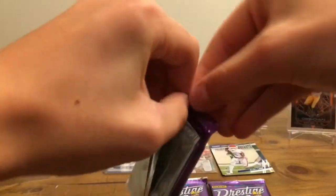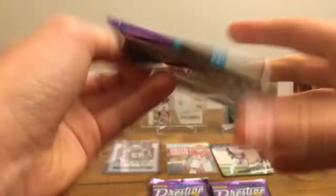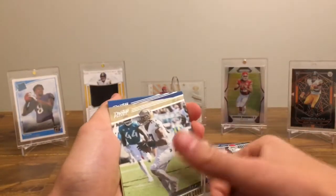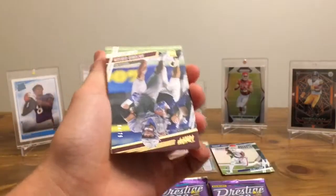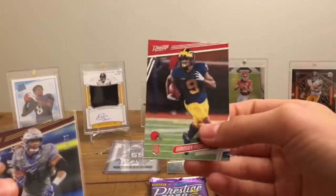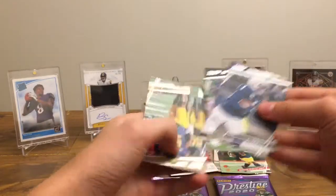Let's get into the second pack. DD Westbrook, Jared Cook, Ed Oliver, Preston Williams, Donovan Peoples Jones rookie. We have a numbered card out of 75 — Antonio Gibson rookie. It's like a gold, that's cool, numbered rookie. Awesome looking powerhouse — Saquon. KJ Hamler, Cole Komet, and Chase Ruse.